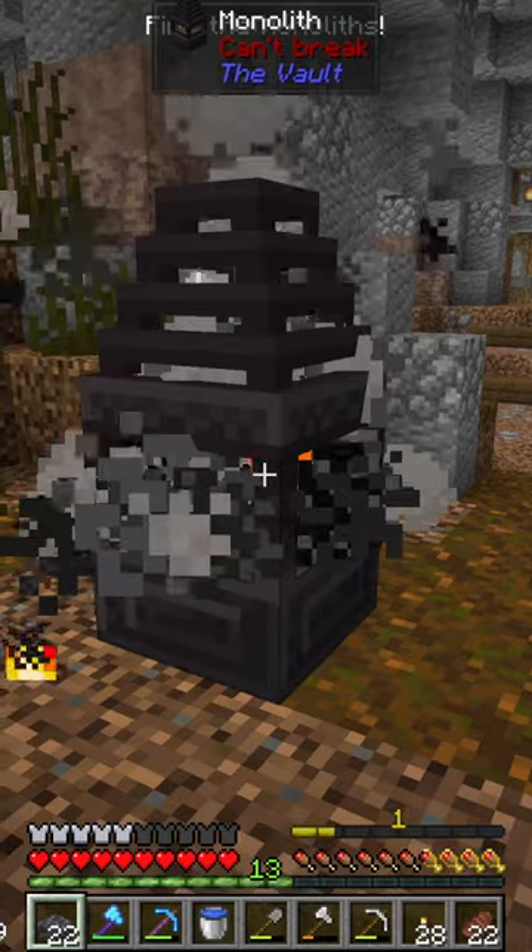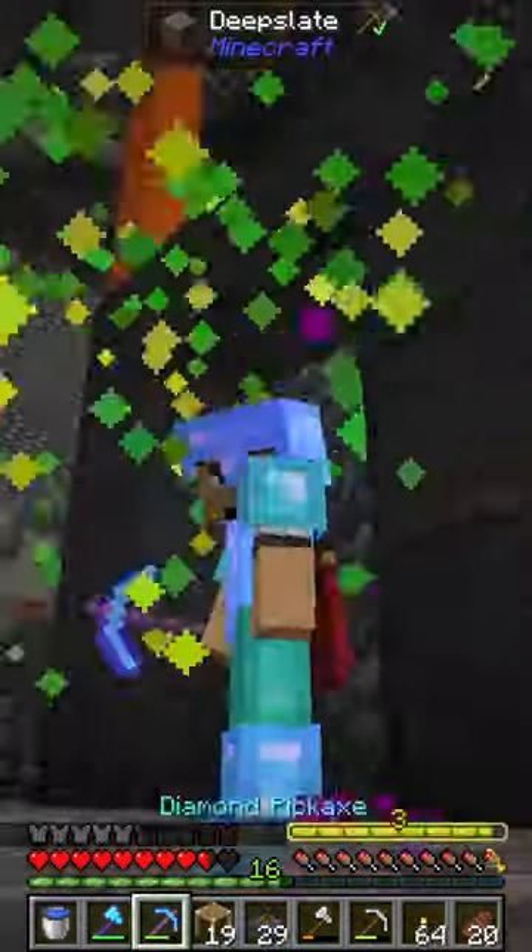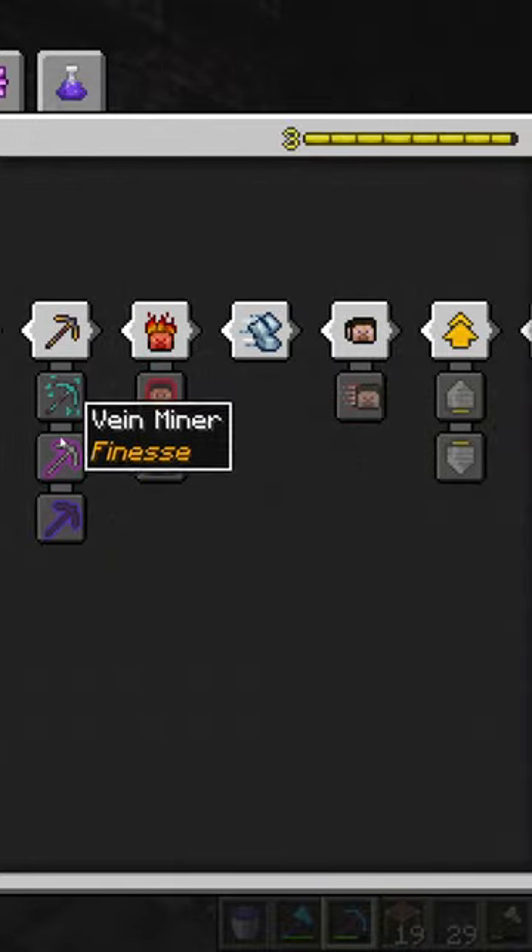Heading back into another vault, we for the first time find all of the monoliths and level up again, unlocking Vayne Miner.